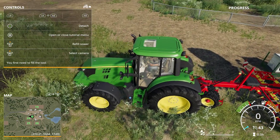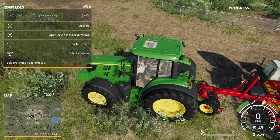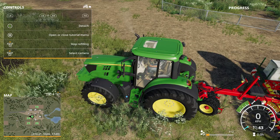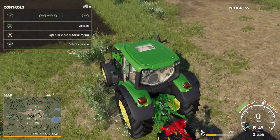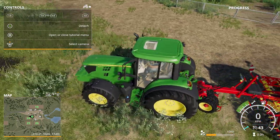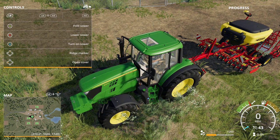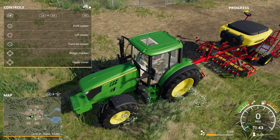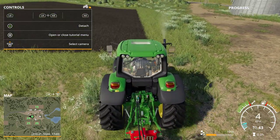We move to the back and refill the sower. You see that in the left screen, so we press the button to refill the sower. We have loaded the seeds. Now I press the action button — that's the left button on my controller — and I lower the sower and turn it on. Now we can start with the sowing process.